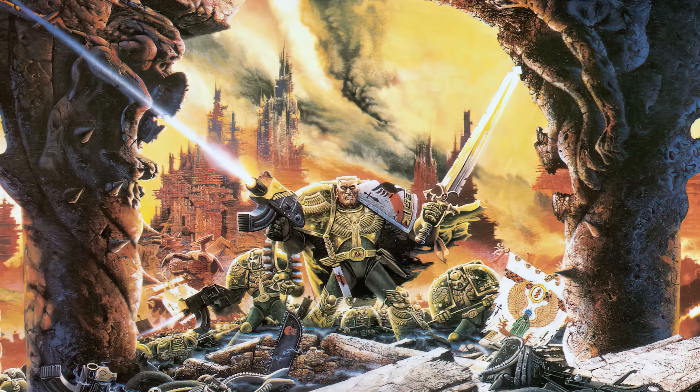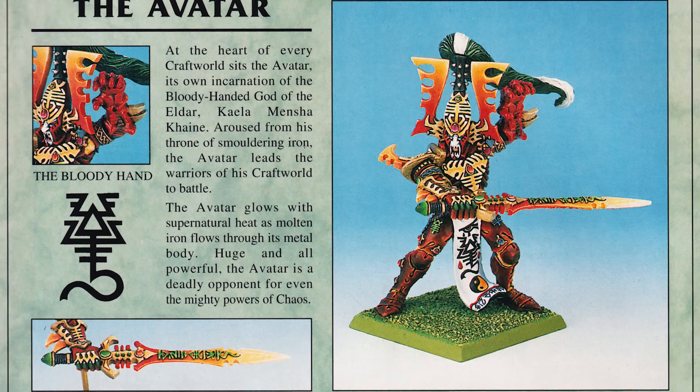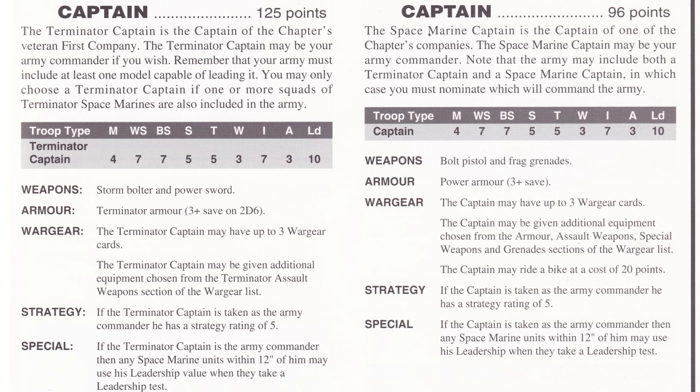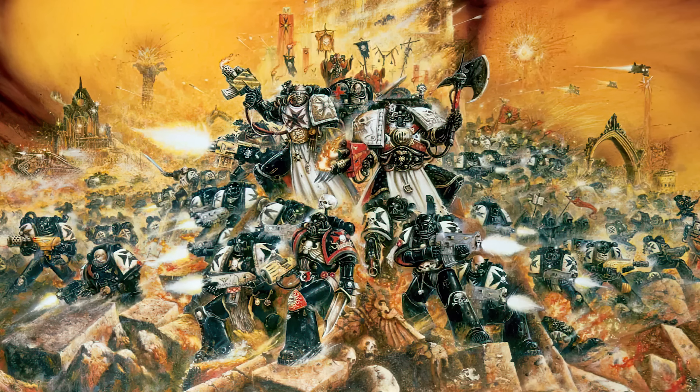There was also one extra dynamic in combat that you needed to be aware of. Only a few combat weapons dealt more than one wound at a time. Meanwhile, the Avatar's Wailing Doom, and for that matter the Bloodthirster's Axe of Khorne, dealt D3 wounds a pop, and as most human-scale characters topped out at 3 to 4 wounds, even a single unsaved hit could yeet them into the dead pile. So what happened? How come this rule set didn't survive into the new millennium?